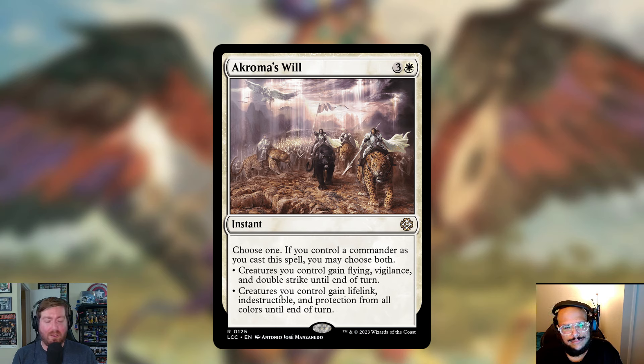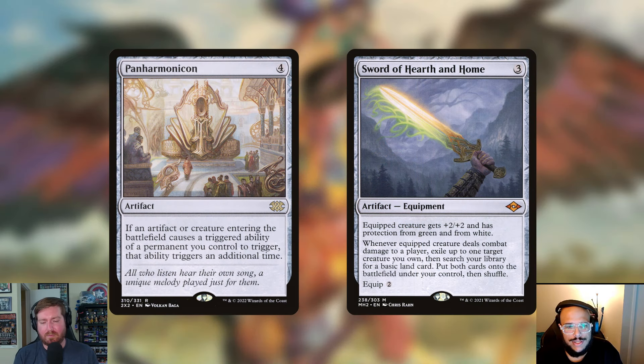Moving on to artifacts. Panharmonicon — four mana. If an artifact or creature entering the battlefield causes a triggered ability of a permanent you control to trigger, that ability triggers an additional time. Really trying to work on those ETB effects — getting them twice, three times, four times. Lastly, Sword of Hearth and Home — three mana equipment. Equipped creature gets +2/+2 and has protection from green and from white. Whenever the equipped creature deals combat damage to a player, exile up to one target creature you own, then search your library for a basic land card and put both cards onto the battlefield.